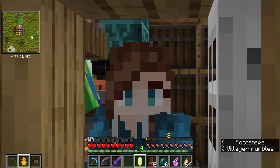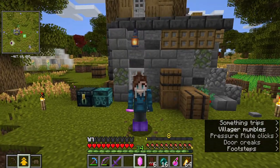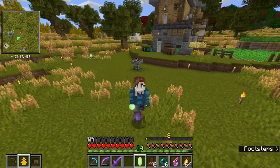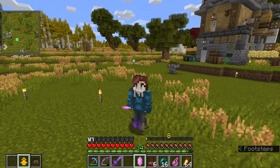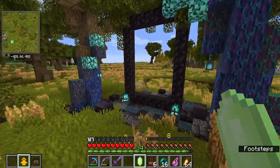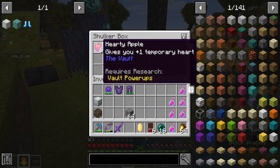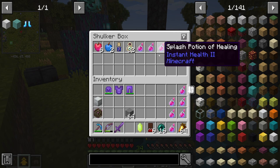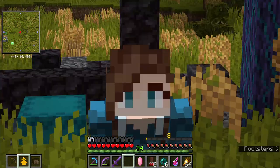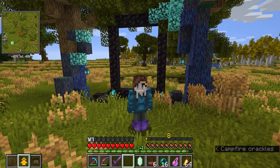I don't know if you noticed, but last episode we spent all our skill points on Elvish, which is awesome, but now we have no skill points. We're going to do something about that — we're going to run another vault. I've also increased our boss kit. I added extra splash potions because in the last couple of vaults we ran out of health potions both times. So that was a little scary. Don't want to do that again.